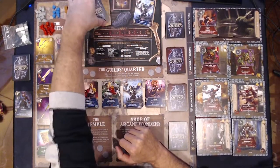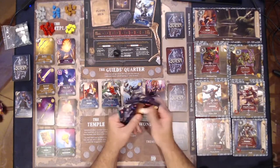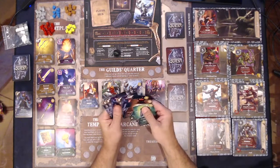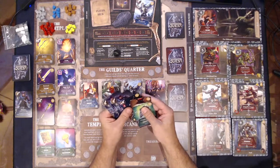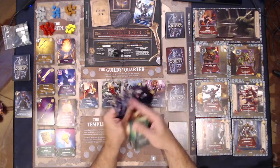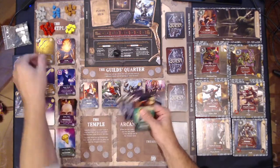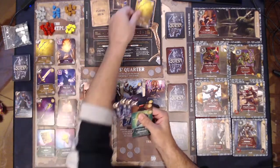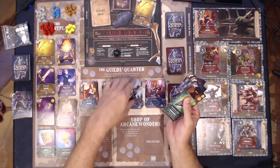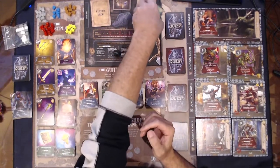Let's go to turn two. Very much like turn one — as a matter of fact we have the exact same hand, two four five. We have four attack. I think we might do the exact same thing as well: we're gonna get a bow for five, we're gonna go kill, get rid of this, bring in Hawkswood — and that is turn number two.